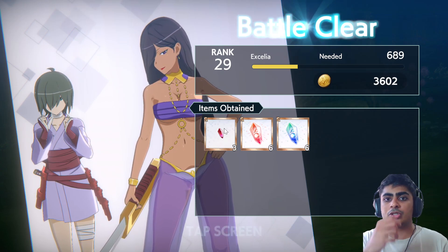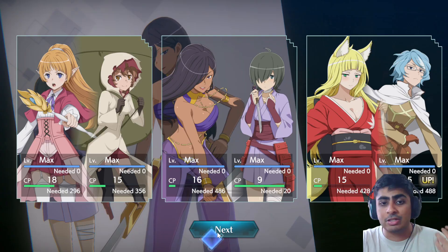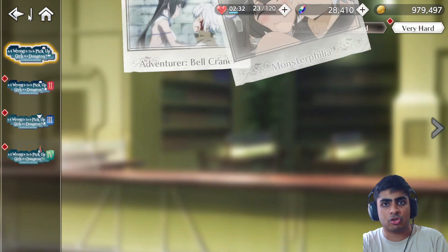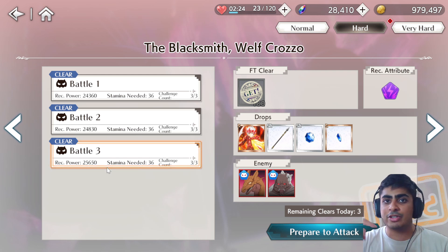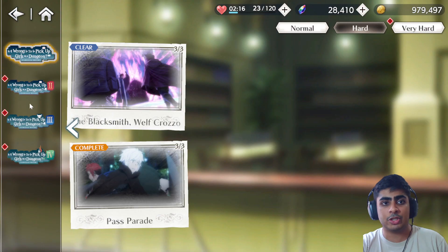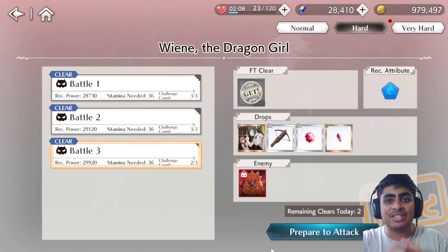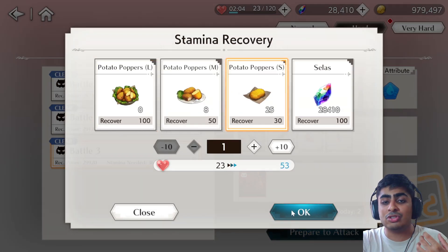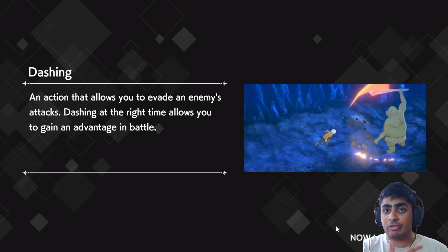This stage is actually similar to the Infant Dragon stage, which a lot of players struggled with due to the volume of attacks and fire effects covering the field. Here it's just one enemy, but it's still challenging to maneuver. One thing I wanted to show is a specific bird maneuver that it didn't actually use in this run, whereas on my first hard clear on a livestream it kept spamming it.